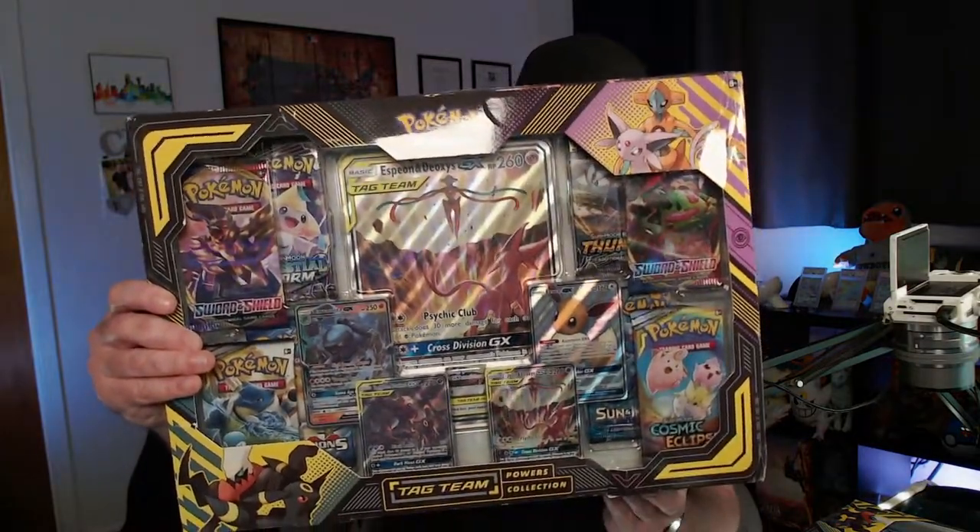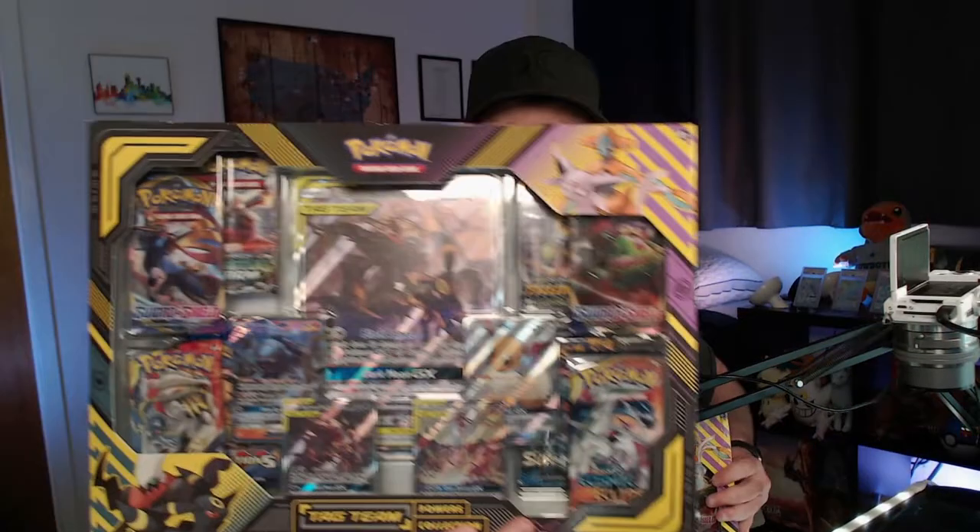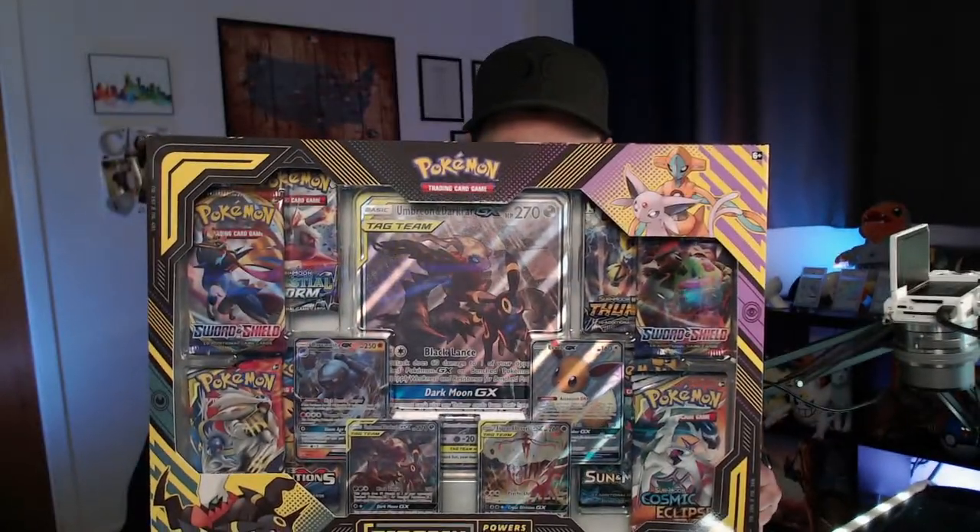What is up guys, C-Money here, welcome back to another Pokemon Card Pack opening video. Today we've got some of the coolest stuff we've opened in a long time. We have both of the brand new Tag Team Power Collection boxes. These are the last Sun and Moon Collection boxes. You have the Espeon and Deoxys and the Darkrai and Umbreon.